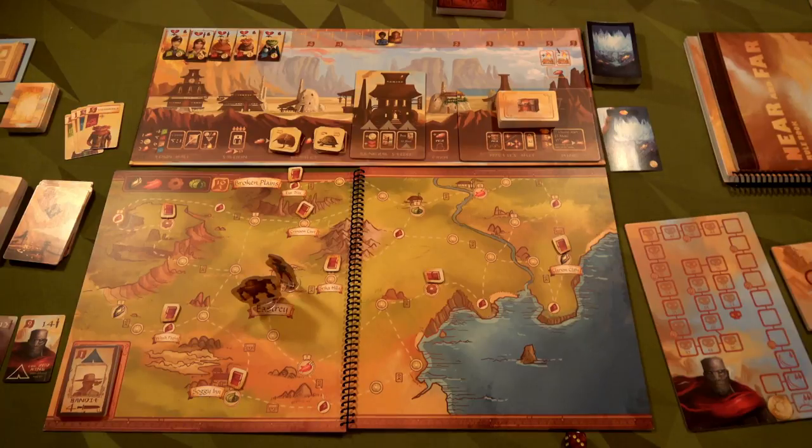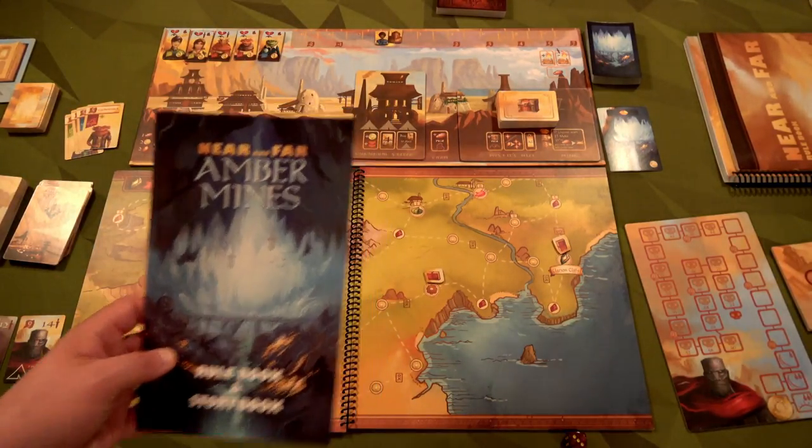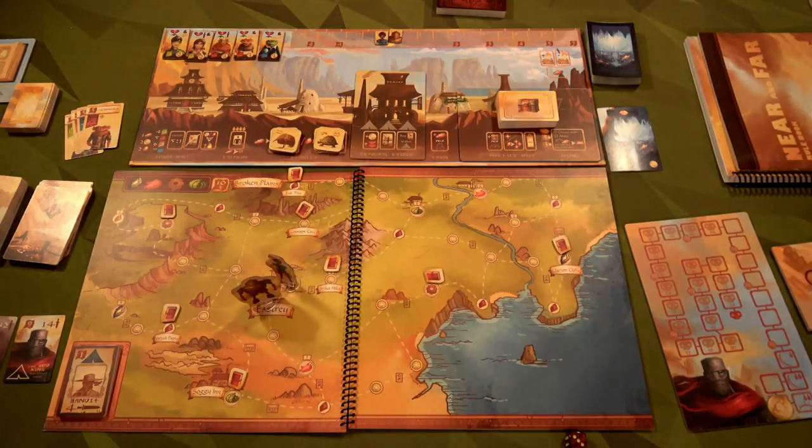Hello everyone and welcome to the one-stop co-op shop. Today I have a treat for you — we are going to play Near and Far using the Amber Mines expansion with the co-op rules. I've loved the look of this game since I saw it, but when I saw it was competitive I thought my wife and I probably wouldn't enjoy that. When the Amber Mines expansion came out for cooperative play, it was not even a question — I backed it.